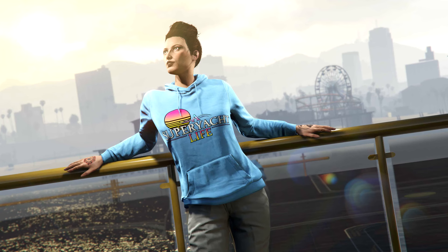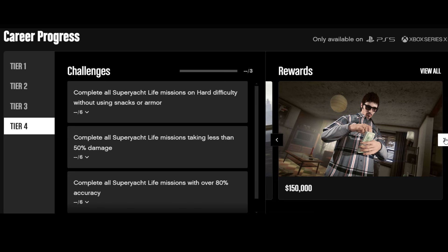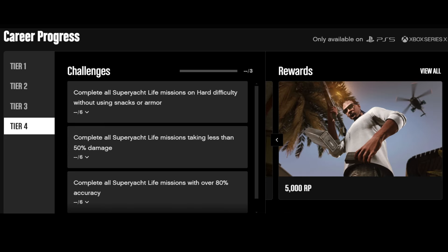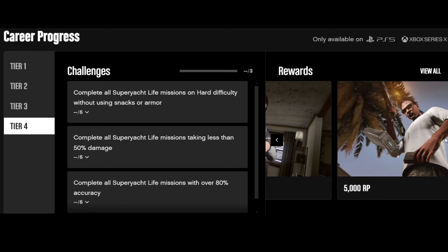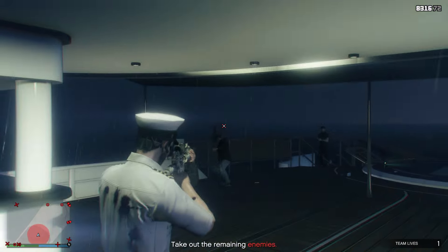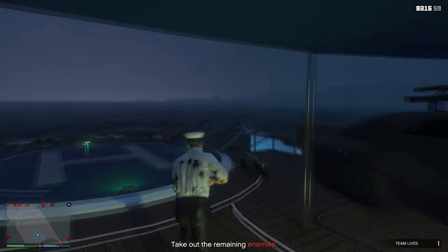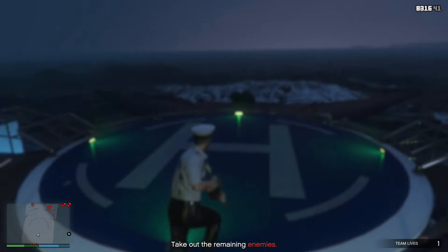Finally, one of the hardest super yacht clothing items we can get is the super yacht life hoodie, which requires completing Tier 4 of this challenge. You need to complete all super yacht life missions on hard difficulty without using any snacks or armor, take less than 50% damage across all missions, and complete all super yacht life missions with over 80% accuracy. These three super hard challenges reward you with the hoodie, 150,000 GTA dollars, and 5,000 RP.